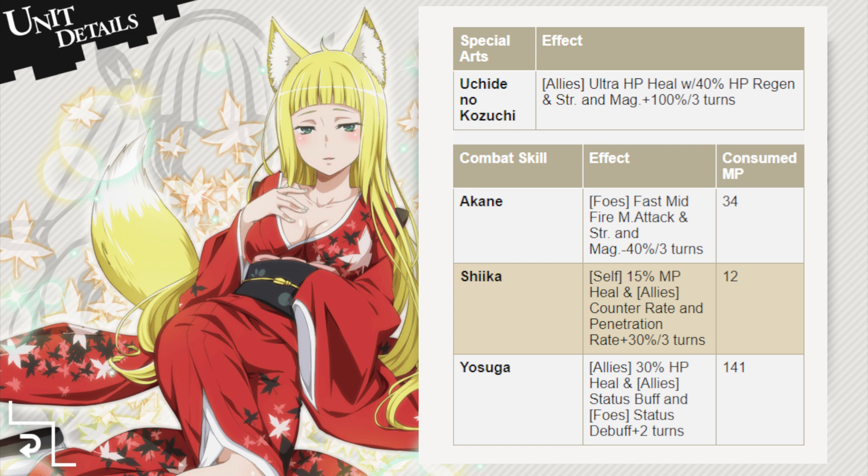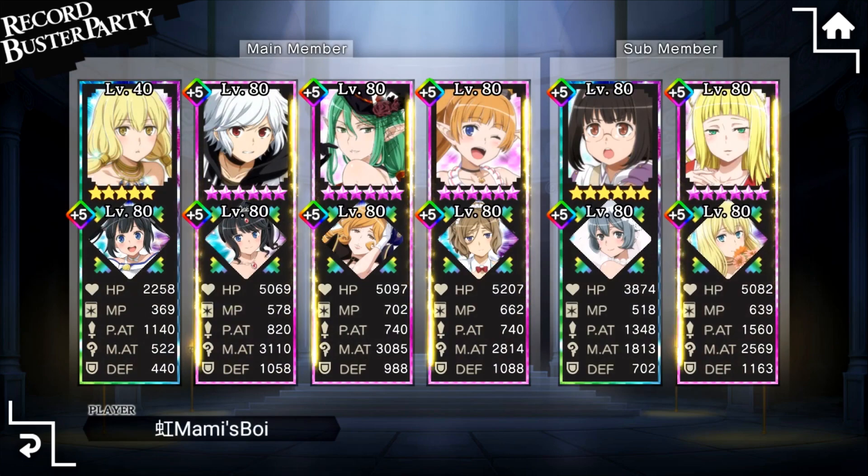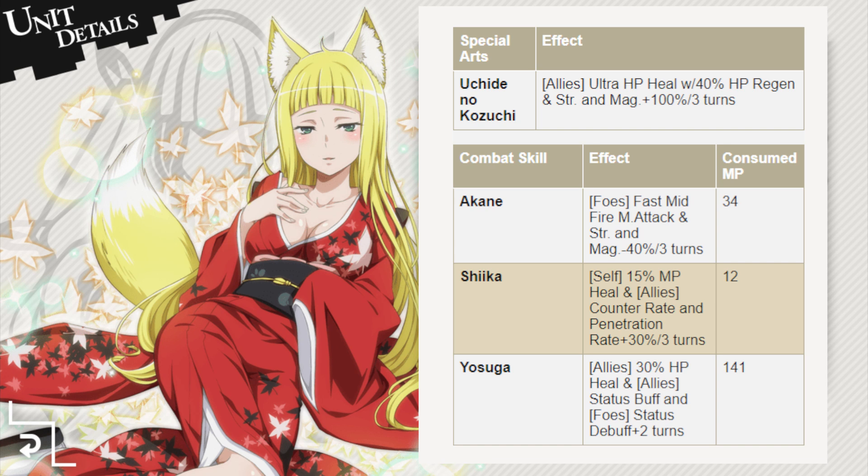Where Haruhime will shine the most is in PvE encounters like Familiar Rushes and especially Record Buster. You can go check out the top ranking players in Record Buster right now — they are all using Haruhime. Her kit is just amazing: strength and magic debuffs to lower your damage intake, counter rates and penetration rate buffs to deal additional damage and take advantage of counter abilities, and the ability to extend status buffs and debuffs, allowing your characters to prioritize other damaging abilities. And her special arts can heal your party in a pinch, as well as buff their strength and magic by 100% for 3 turns.